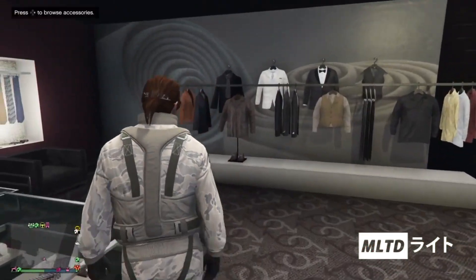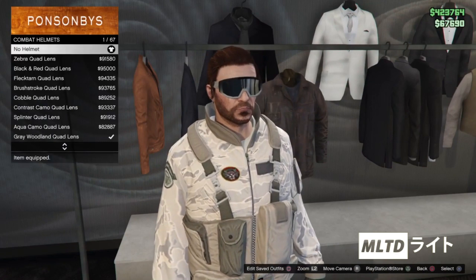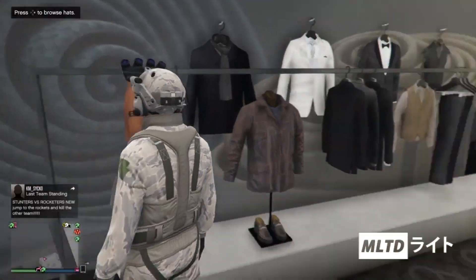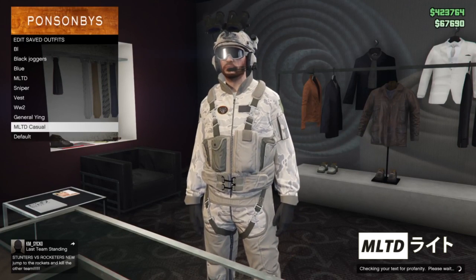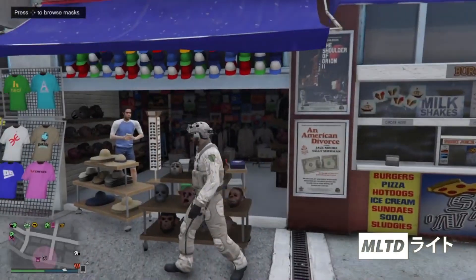The last thing we need from the clothing store is to go over to the hat section and go into combat helmets. From here we're going to purchase the grey woodland quad lens, which again is quite expensive. Just before we move onto the next step we're going to make sure that we save the outfit. If you don't save it then you're pretty much going to need to redo the whole thing so just make sure that you save it.